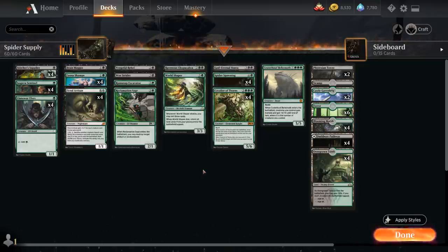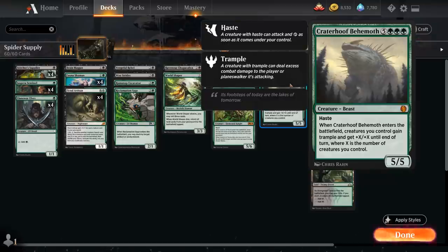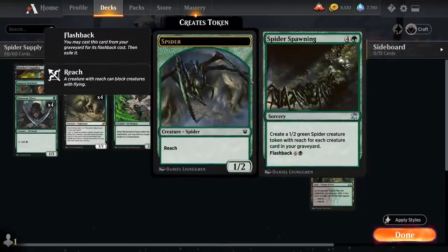Another nice finisher after making a bunch of spider tokens is Crater Hoof Behemoth — the 8-mana 5/5 beast with haste. When Crater Hoof enters the battlefield, creatures we control gain trample and get +X/+X until end of turn, where X is the number of creatures we control. That can deal a massive amount of damage if we cast a big Spider Spawning the turn before.